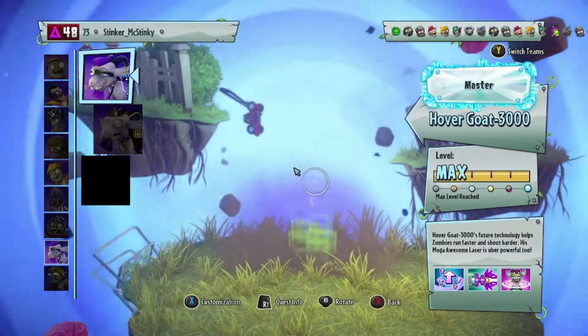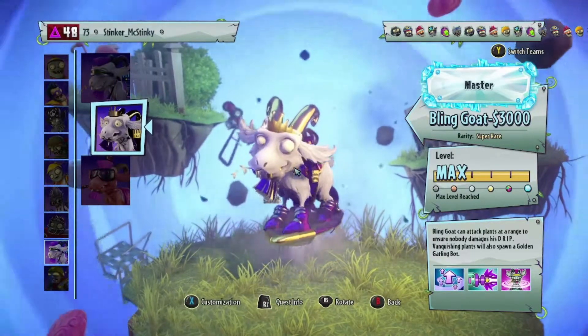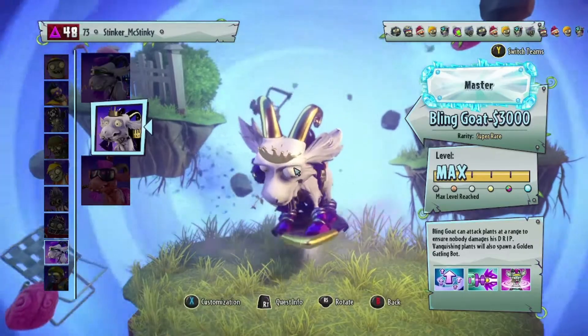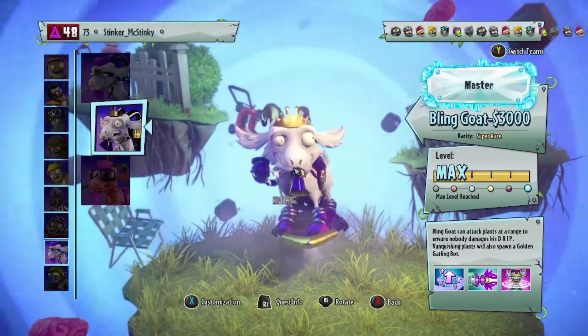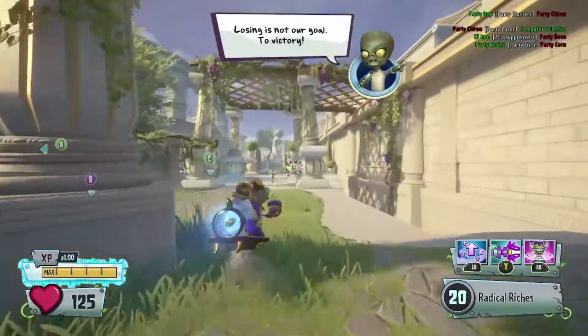We're in Zombies now — there are fewer variants to go through. Bling Goat $3000 can attack plants out of range to ensure nobody damages his drip. Vanquishing plants will spawn a Golden Gatling bot. Best Goat variant in the game besides Shit Goat.